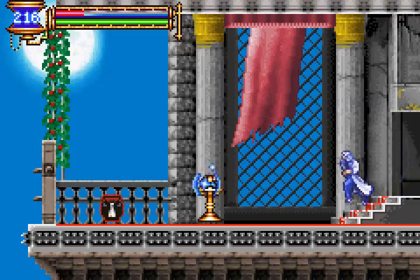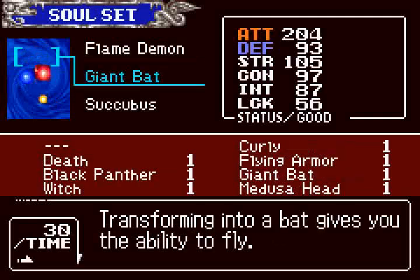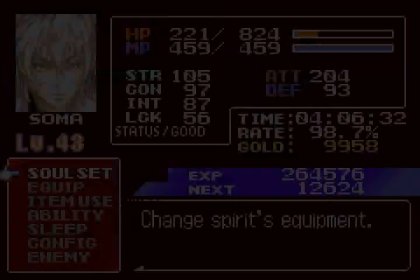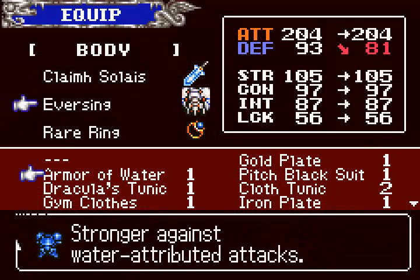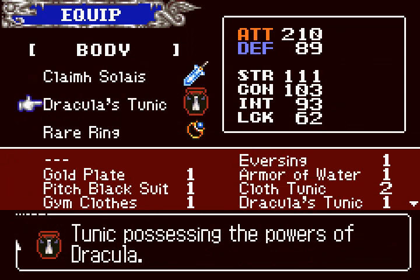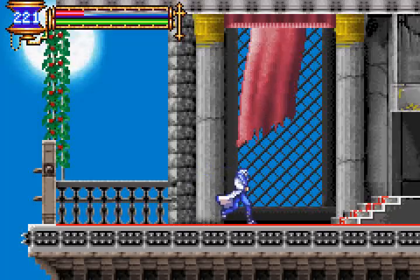First, we go over here and get the Black Panther Soul — generates shockwaves when you dash. It's better than the giant bat, trust me. The bat's kind of useless now that I can do that. And there's Dracula's tunic — it lowers my defense a little, but it raises everything else. Might as well use it, and put on Satan's ring to overcome that defense loss.